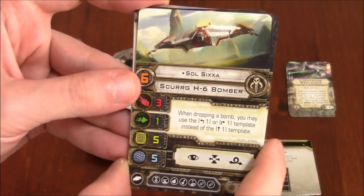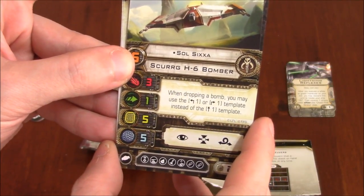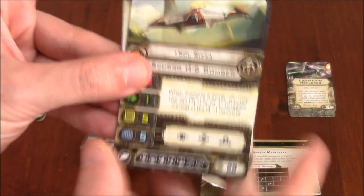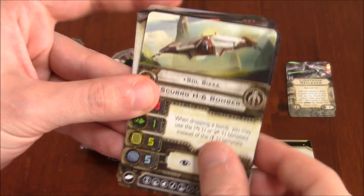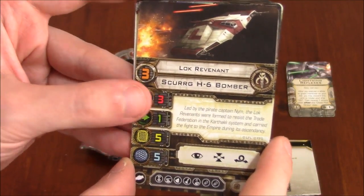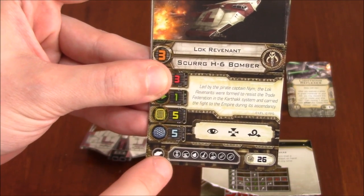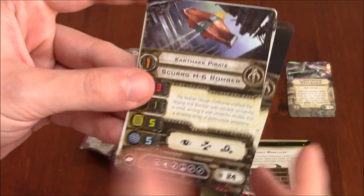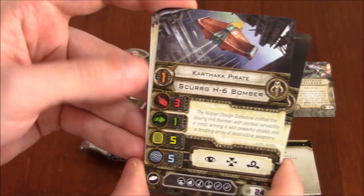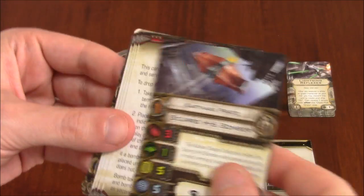Soul Sixa has a pilot skill of six. Ability: when dropping a bomb, you may use the one hard turn template instead of the one straight template. Cost of 28 points. Lock Revenant has a pilot skill of three, no named ability, cost of 26 — still has the elite talent slot though. And then you've got Karthak Pirate at a cost of 24 points, pilot skill one, no elite symbol.